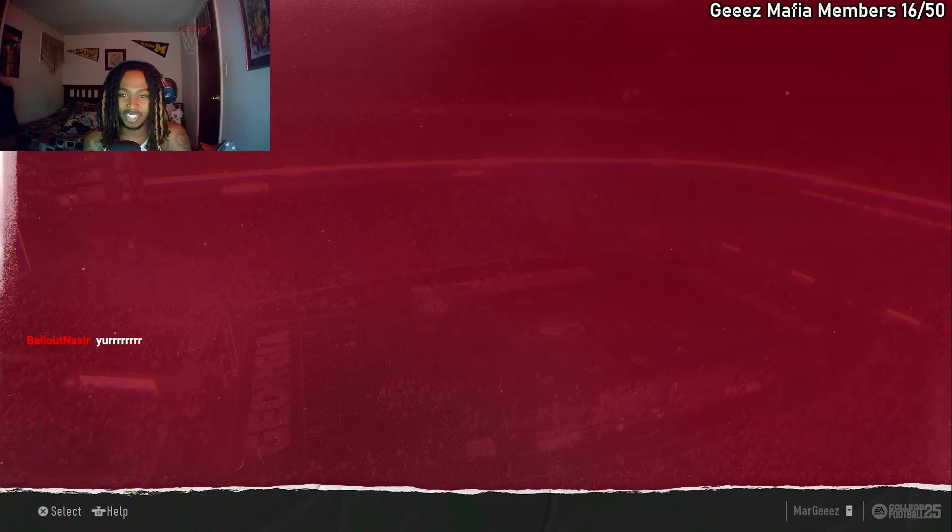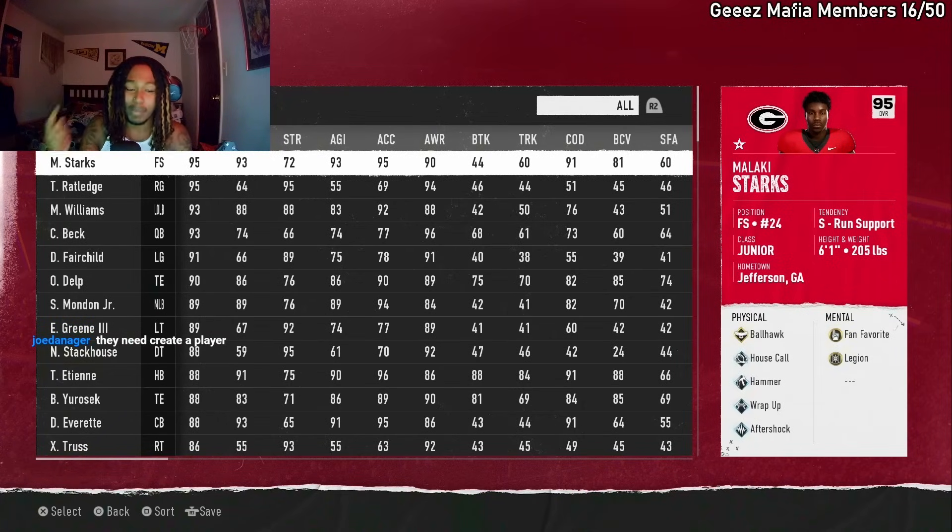First things first, go to rosters. Obviously, you gotta edit the rosters, manage players. You can do this on any team, but be mindful — your player is either gonna have a bad jersey number or a bad face creation because you can't edit those two things. On every team, there's gonna be at least two players that are randomly generated.